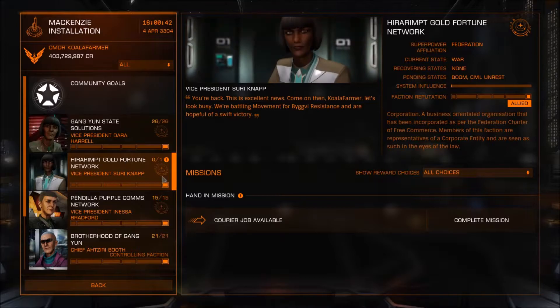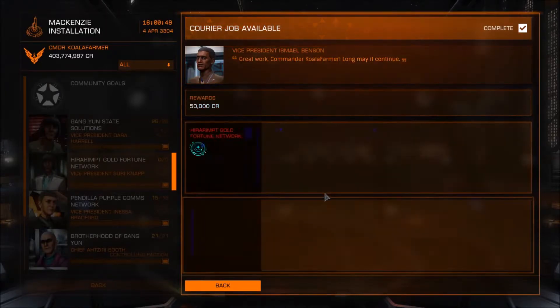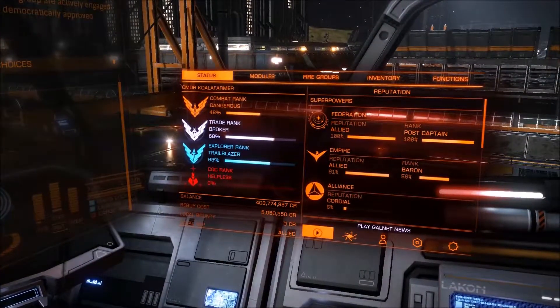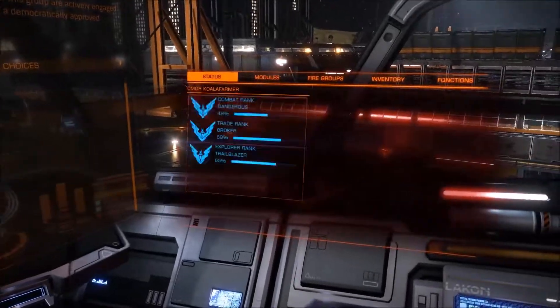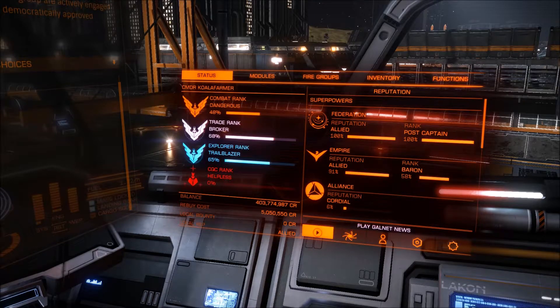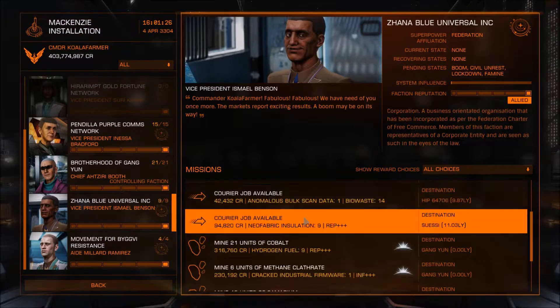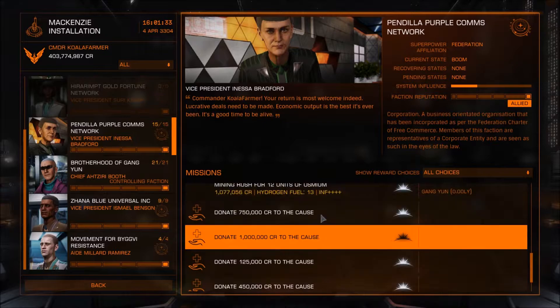Almost there already. Let's just get rid of these last ones. So I'm post-captain and now I've just hit 100%. As you can see, Federation - I'm 100% allied and 100% post-captain, which means now I should have a Federal Navy mission spawn. This may require me to maybe jump to the other system.